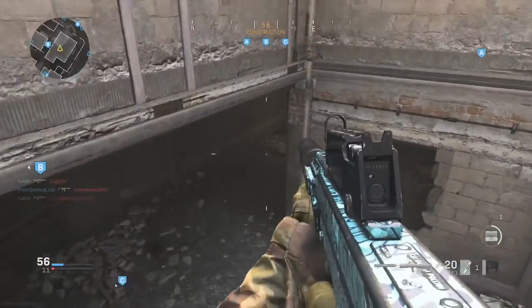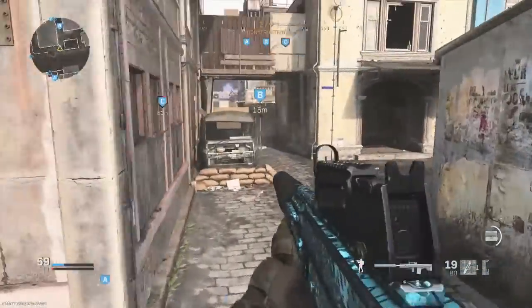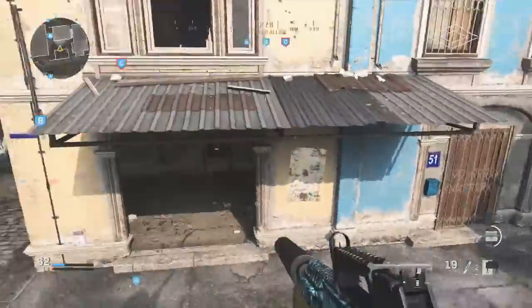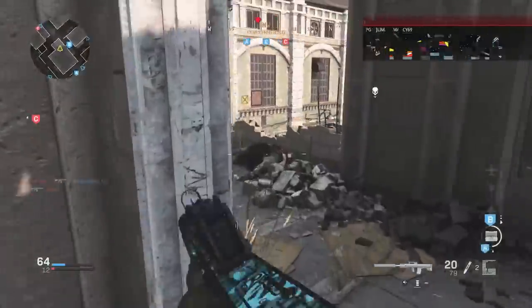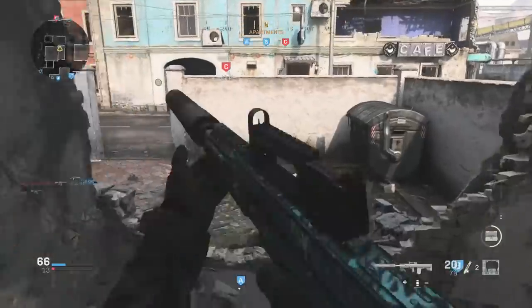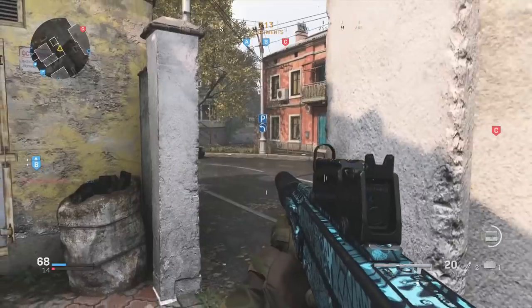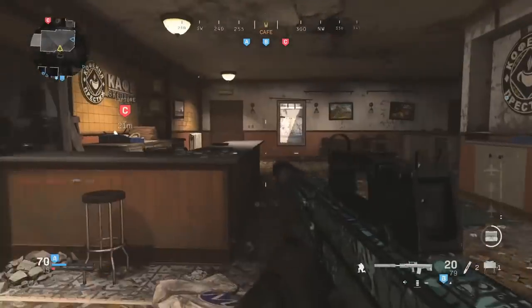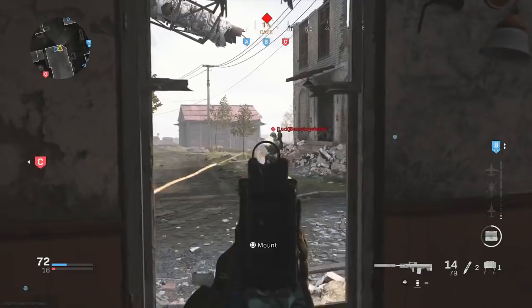Next is Hardline, which makes killstreaks cost one less kill. This is okay if you're rocking low killstreaks — personal UAV, radar, cluster strike. There's a big difference between two and three kills to get your first streak. However, if you're going for bigger streaks like a VTOL Warship at eight kills, the difference between seven and eight is just one kill. Hardline is one I'd stick with if you need to get radars up consistently across multiple lives, but there are better options if you're chasing higher streaks.